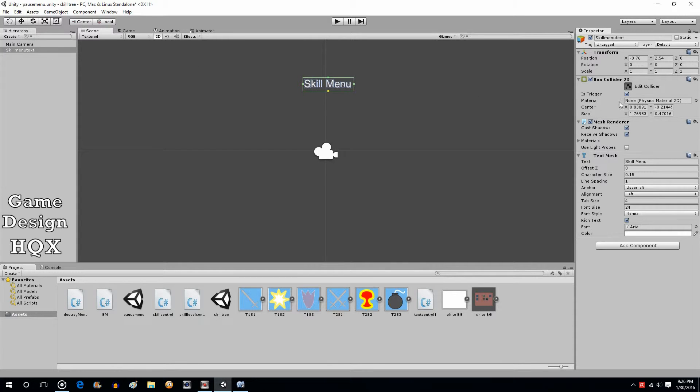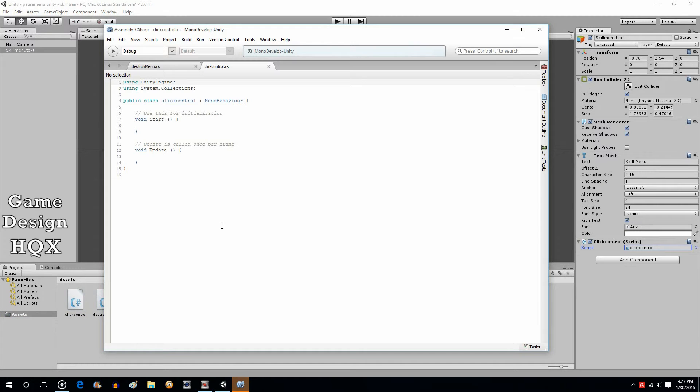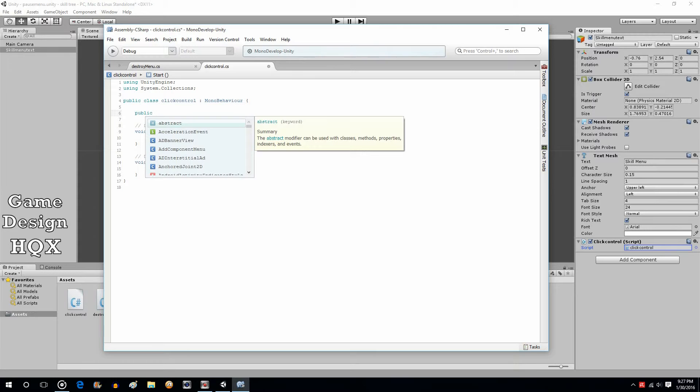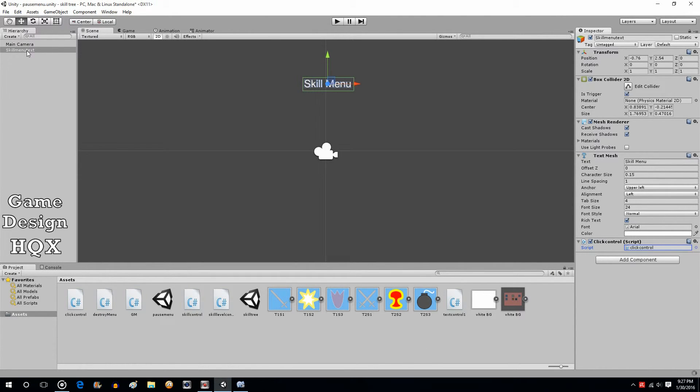So we took an object, added a box collider 2D, set it to be a trigger, added a text mesh, changed those settings, and have it say 'skill menu'. Currently this does nothing. Add a component, new script - we'll just call this 'click control'. Open up click control, and we should only need one variable. It is public Transform - so it's going to be an object - and it will be 'skill tree object'. Save that. The script is attached to the skill menu text object. As you can see, it's now looking for the object - you just drag and drop the prefab on top of that, and now we have the ability to manipulate that prefab.